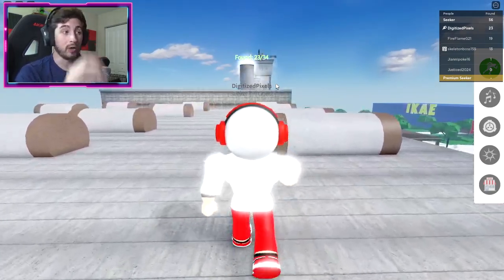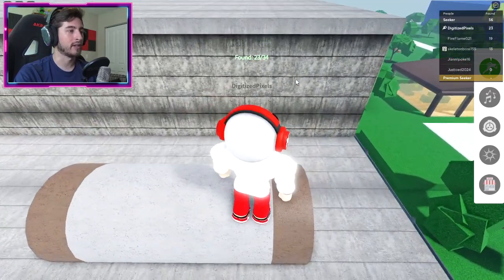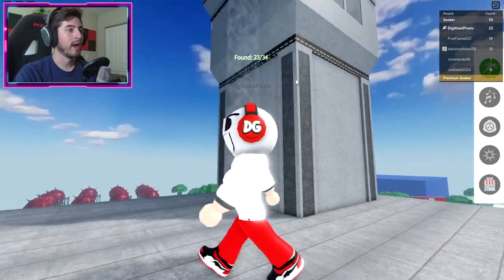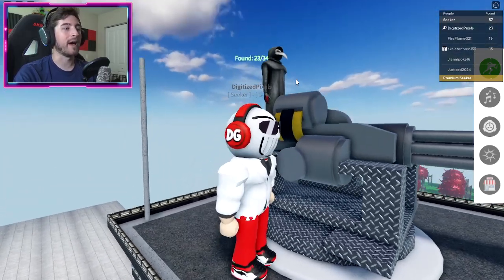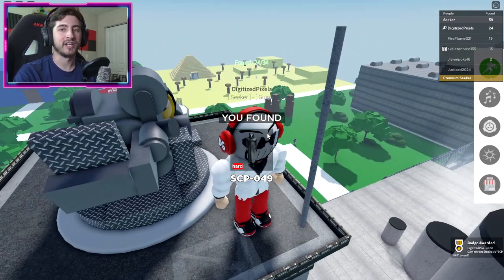Next one is SCP-049. Jump over here and go this way — jump on one of these to get on top of this part of the roof, then go here. There's an invisible ladder; go up it and there's a giant turret with the plague doctor. Go ahead and touch the plague doctor — don't worry, he's been vaccinated.